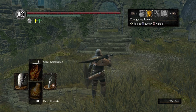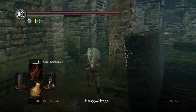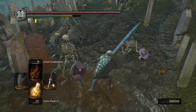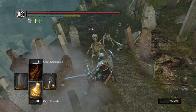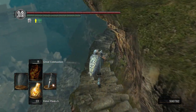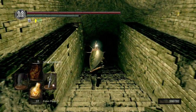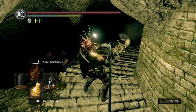Before we go down to the Catacombs here, let's put on our Divine Weapon. And then we're just going to take this path down. Before we go any further, because it is pretty dark in here, let's put on our Sunlight Maggot. This will be more handy once we get down to the Tomb of the Giants. You don't need it in the Catacombs, but it does help a little bit.